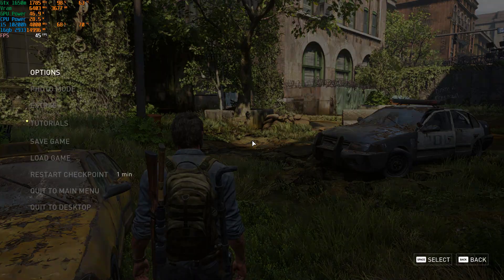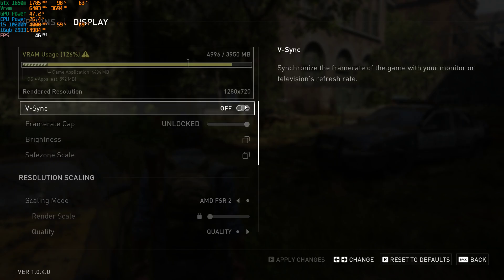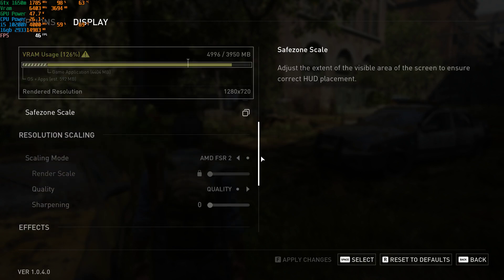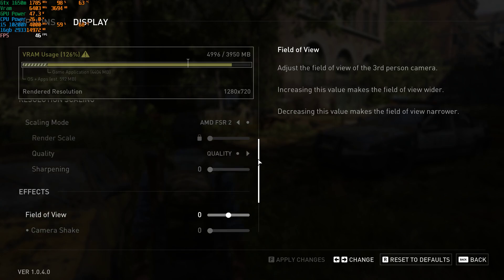The current settings I would recommend: go to Options, then Display. I'm playing at 1080p with AMD FSR set to Quality. I don't use the in-game sharpening — I use the video control panel for sharpening instead.